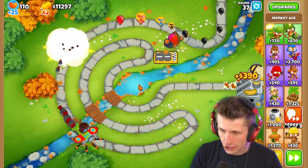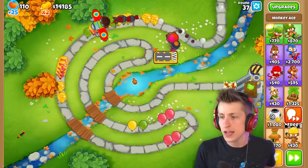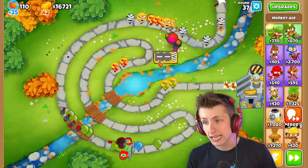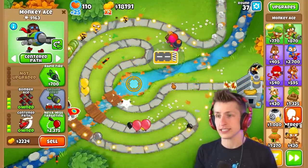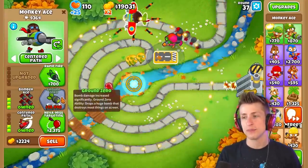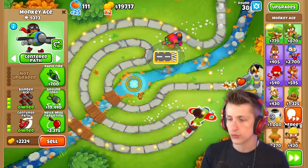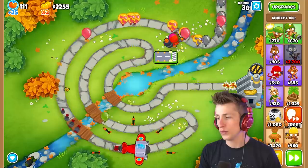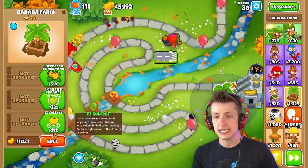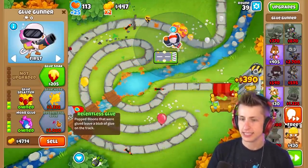I'm also going to get an Energizer, which will do wonders for slowing down balloons and reducing ability cooldowns by about 20%, which is really nice. The Sar Bomba kind of relies on abilities - its whole thing is having a big bomb to drop on balloons at any given time. We finally got Ground Zero, which is crucial for taking out the MOAB.